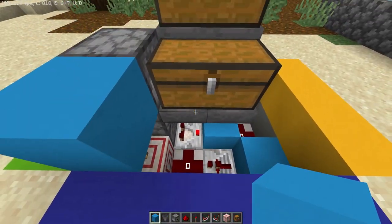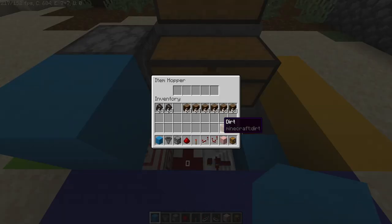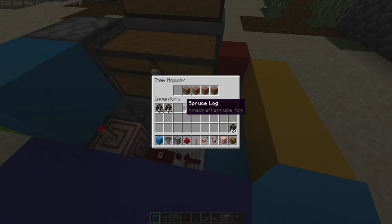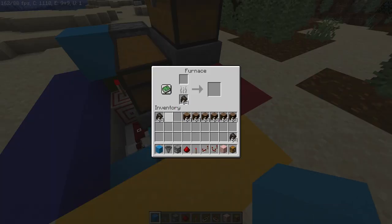Now all you have to do is go to these bottom hoppers and in the last four slots add one piece of dirt or sand, or something that a furnace can use as fuel.